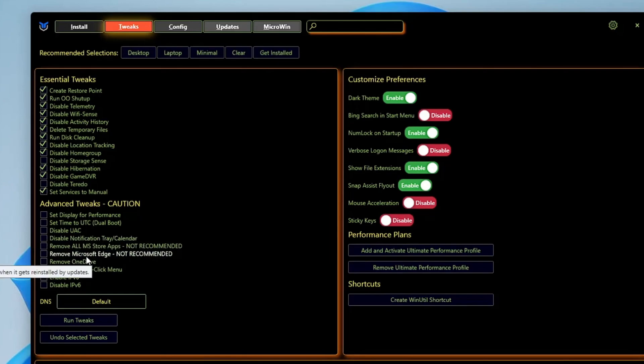You have Microsoft Edge — if you want to remove it, you can check that option. Then Remove OneDrive — yes, I will remove it. You also have the Classic Right-Click Context Menu option, which you can check. Then you have Enable/Disable IP Version 6 — I would disable it.